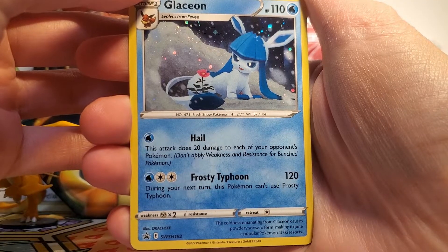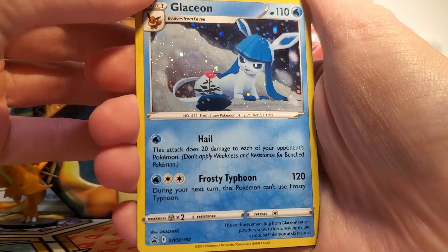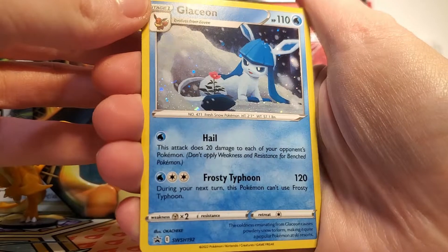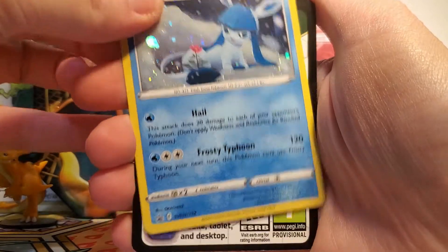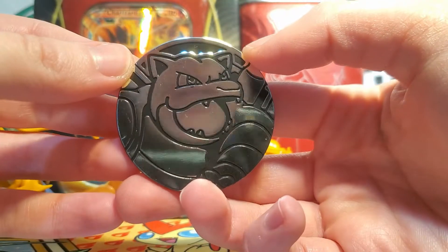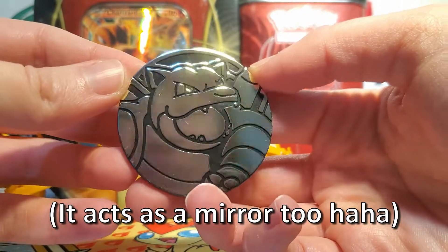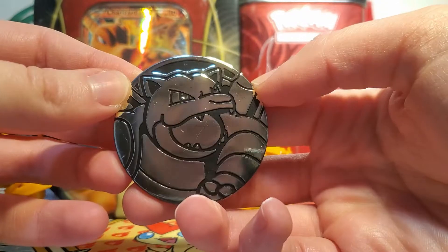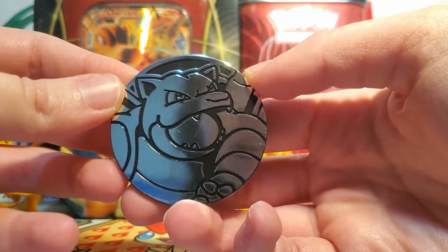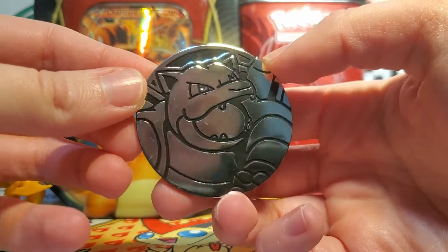First up, let's take a look at our adorable Glaceon promo. I love how the Glaceon has found this flower in the snow and is kind of guarding it with its tail — it's so, so cute. We also have a promo card, so I'll put on the screen what we get inside this; I believe it's just going to be the promo and a coin. Speaking of the coin, we got this big old silver Blastoise coin. I still don't know what I'm going to do with all these — right now I just have them in a deck box, but it'd be nice to display them in a binder or something.